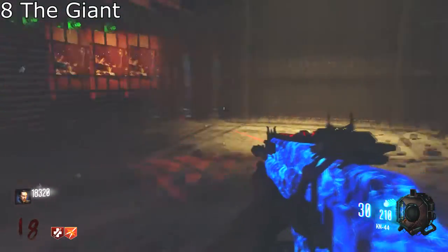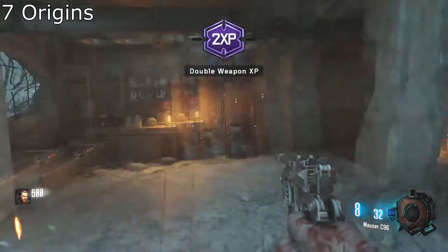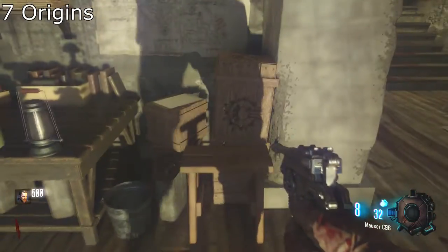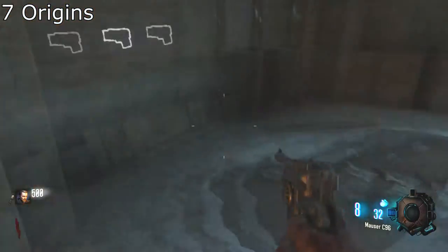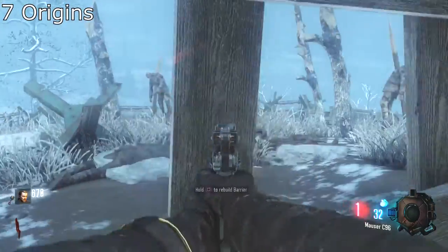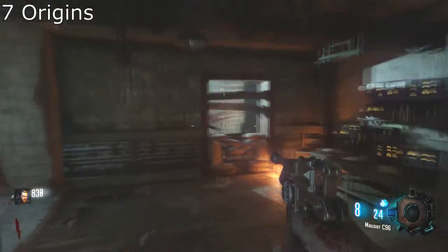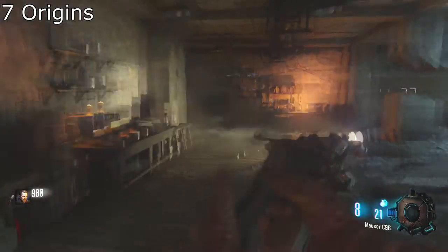From number 8 we go to number 7: Origins. Origins is a big map, not really a quick map either, because you have the dirt that will slow you down, and then the giant machine. The easter egg — you need a lot of sticky notes if you want to remember all the things, all the upgrades of the staffs and all the steps of the easter egg. But it's a fun one, that's why it's on number 7 for me — it's just a big, big, big old map, everybody loves it.